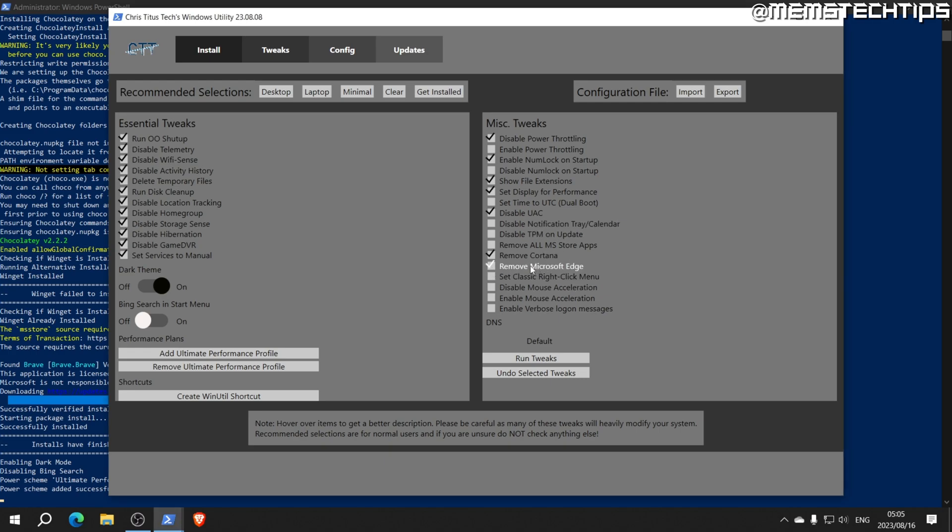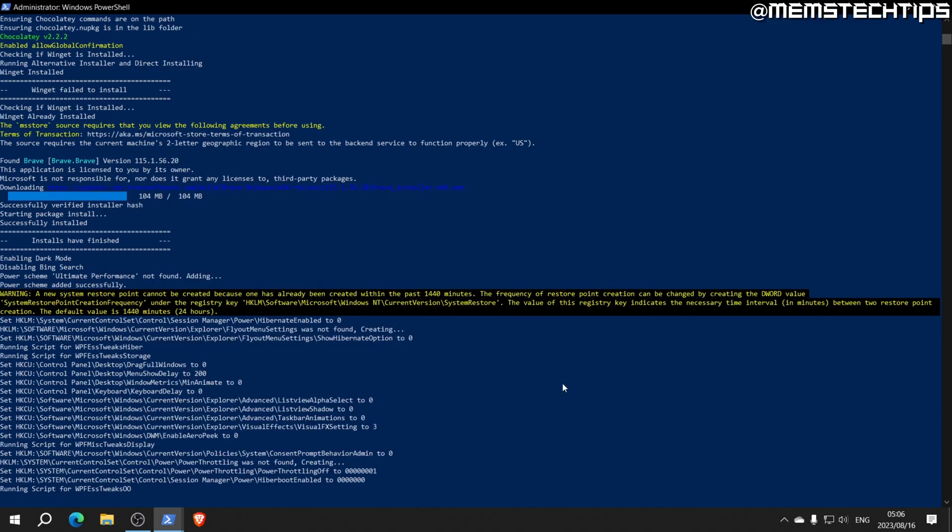I'll disable the User Account Control. You can completely disable the notification tray but it will also disable the calendar. I'm going to Remove Cortana, Remove Microsoft Edge, and — very important for gaming — Disable Mouse Acceleration. With all of these settings selected, I'll click Run Tweaks. If we open the PowerShell window we can see all of these tweaks in action.